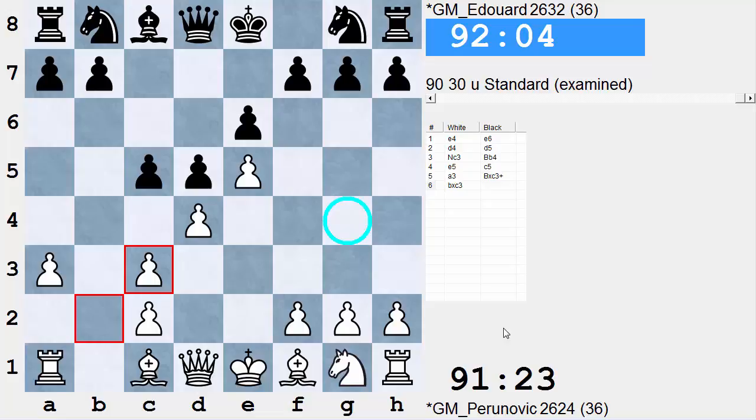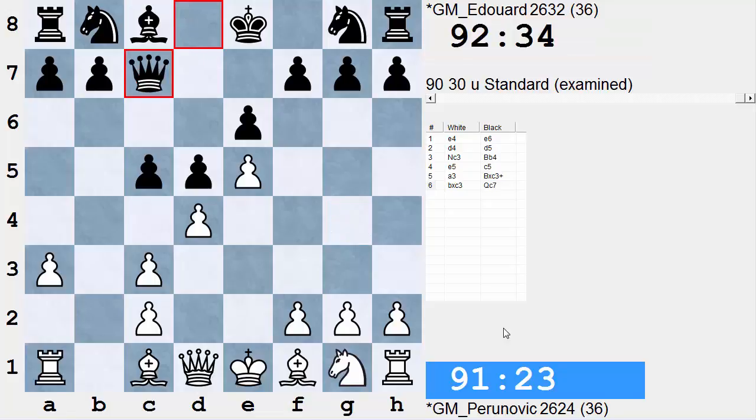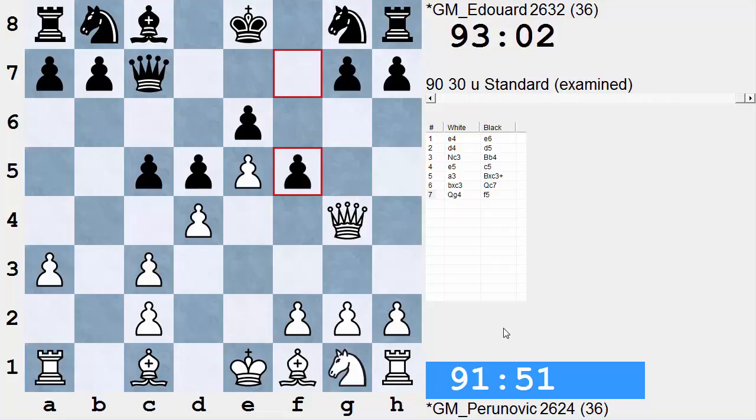In turn, white does not have to play Queen G4. He can just follow up with Knight F3 or A4 and play a slower game. For instance, black can play Queen C7 here and have to meet Queen G4 with F5 — that's one possible strategy.